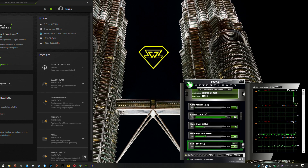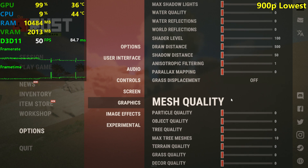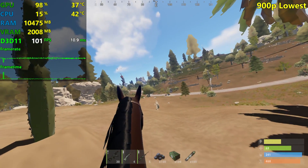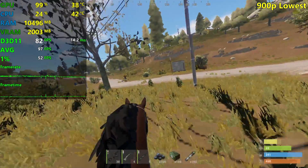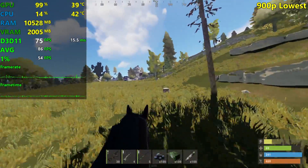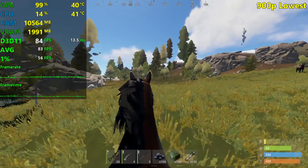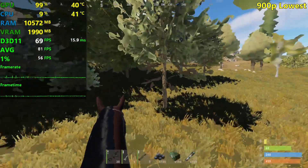We're back on our favorite Rust server, now at minimum settings and 900p. We should be seeing 60-plus FPS all the time. We're hitting the 100 FPS mark, which is pretty insane for a GT 1030. There was a massive stutter just as I said that, but we're seeing close to 60 FPS right now and I wasn't expecting it to drop into the 70s. Our one-percent lows are in the 50s for some reason.